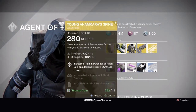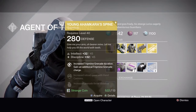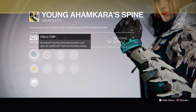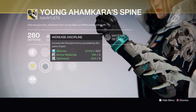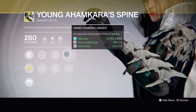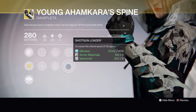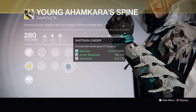For Hunters, the Young Ahamkara's Spine gauntlets — exotic perk is Wish-Dragon Steps: increases trip mine grenade duration and grants an additional trip mine grenade charge. Stats include increased intellect or discipline, Fastball or Impact Induction, and Hand Cannon Loader or Shotgun Loader. It's a pretty fun exotic if you like trip mines.